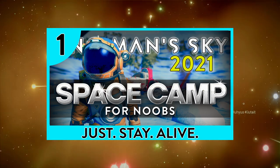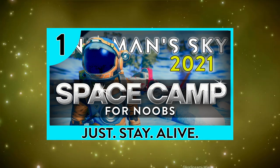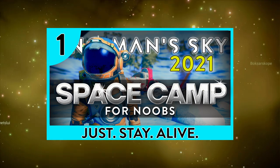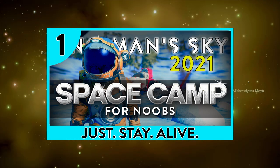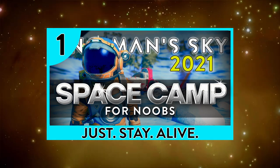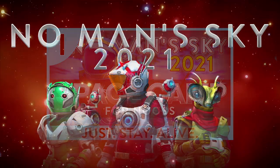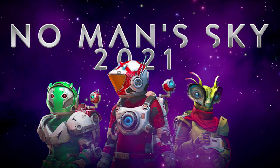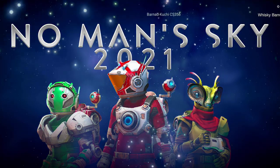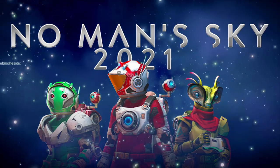As you can see, this thumbnail has a special cyan outline as well as an episode number in the top left corner. With this being episode 1, you can expect that we'll be going over the absolute basics of the game. I'll be releasing more of these videos in a series that can be found in the Space Camp playlist here at Whiskey Barrel Gaming.